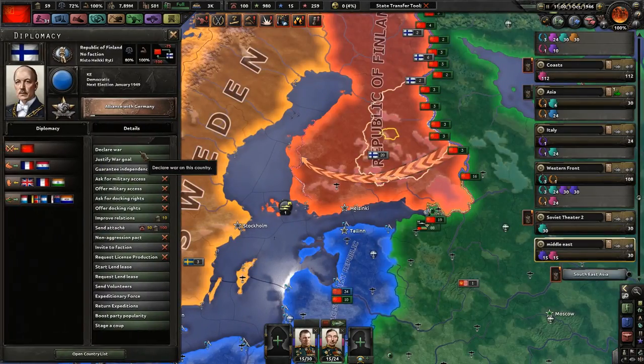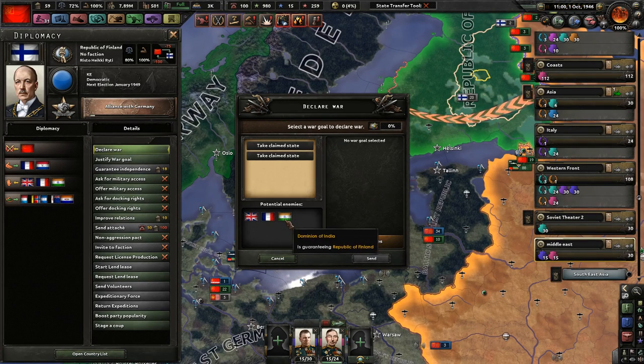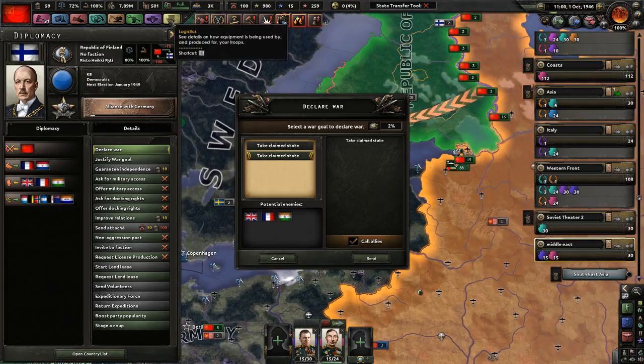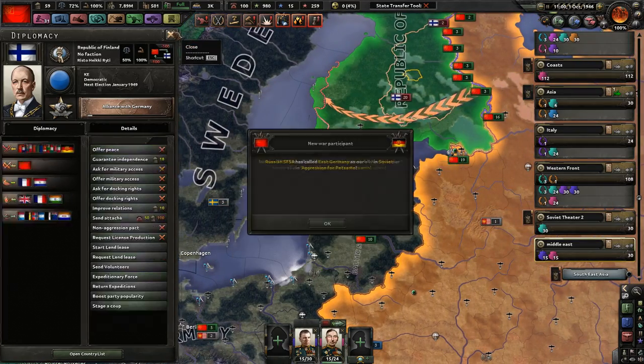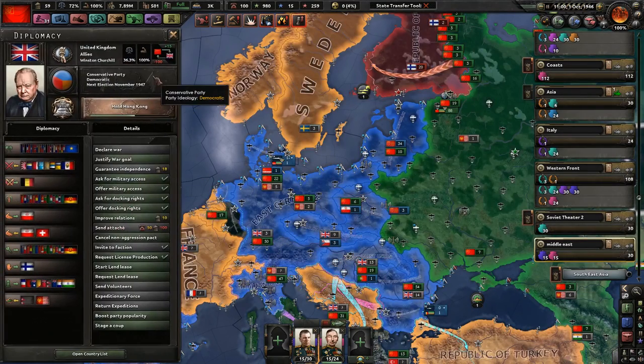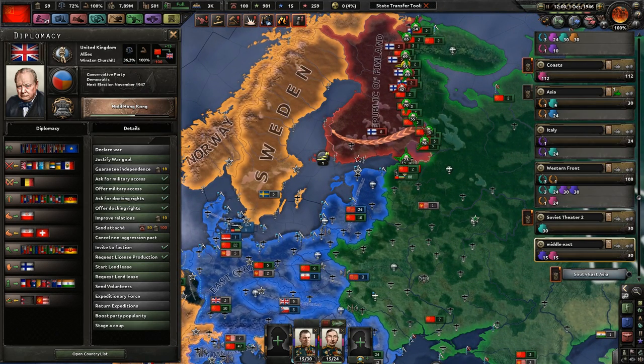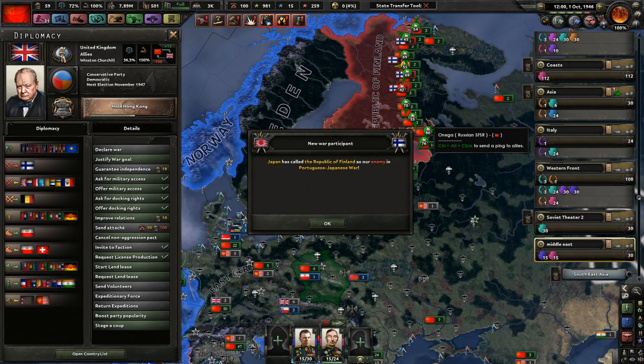I'm sorry, but no. You go to war with me — we have a non-aggression pact with the UK, as well as France, as well as the Dominion of India. If they go to war with me, they literally have to break the non-aggression pact, which hopefully will reduce their stability or something. That's absolutely terrible if you break your non-aggression pact. Japan has called the Republic of Finland as their enemy, and they join the Japanese faction.